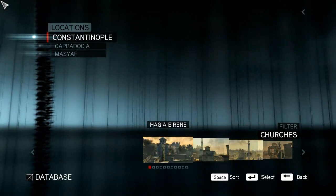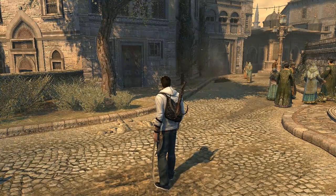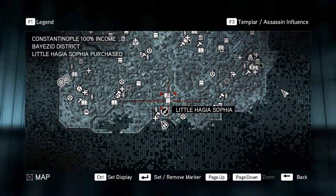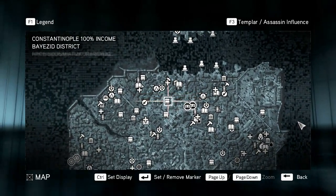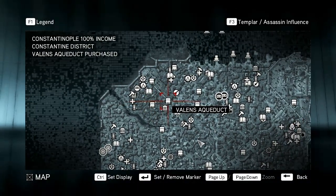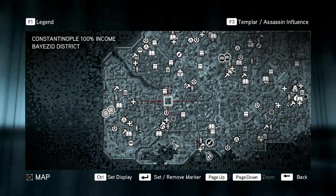So the database, locations, churches. How many have we looked at? The Rose Mosque? Let's go find the Rose Mosque before we read about it. Let's see, where is the Rose Mosque? I might have a bit of trouble finding these things. This is Little Hagia Sophia, that's not it. That's the market. That's not it. Neither is that. Fatih Mosque. Column. Valence Aqueduct. I do not seem to be able to find a Rose Mosque.